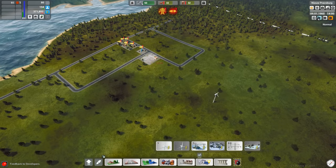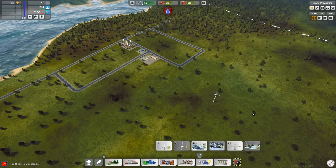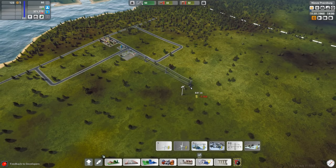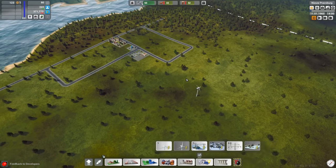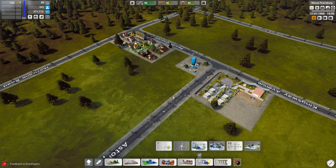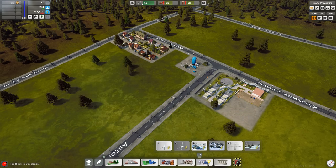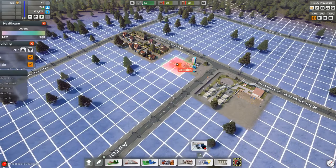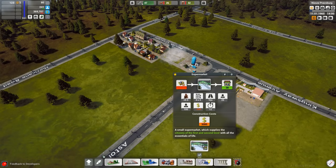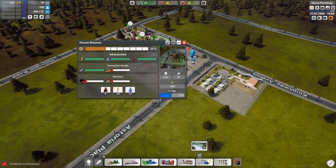Now we need to find a way of distributing that power over to our people. We can see that we don't have any sort of electrical substation nearby. Let's click on supply — this giant yellow radius represents the electricity that will get distributed. I don't need any high voltage pylons if it's within range. Power has now been restored to the water tower, and as a result, everyone's got their water. Let's also get some healthcare with a doctor's office and some quick shopping in the form of a supermarket, to take care of most people's basic needs.